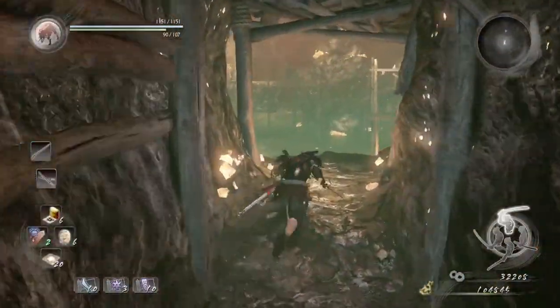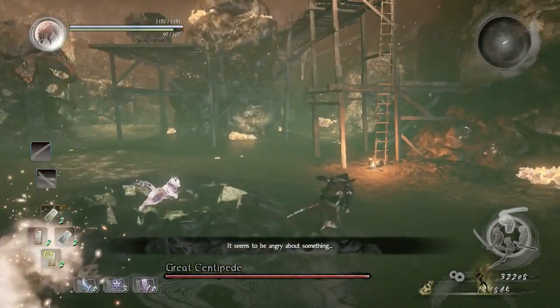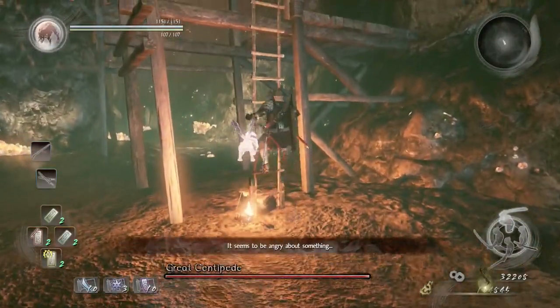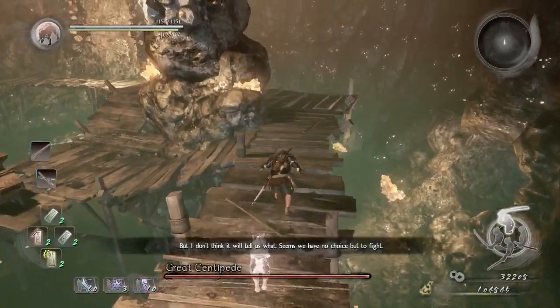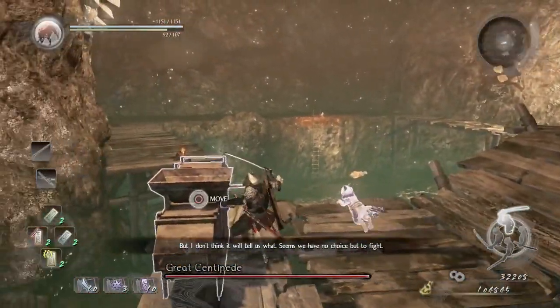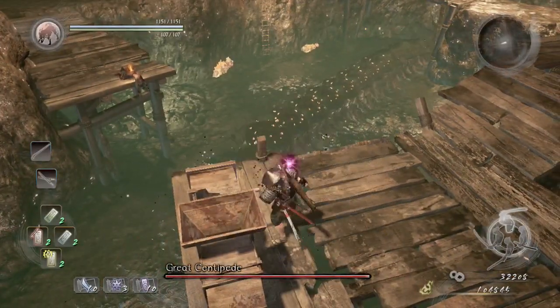Keep wave dashing all the way down here. Switch to dual sword, go to high stance. Jump down and then once the battle starts, immediately go to the right and climb up this ladder, because we're gonna be turning on the machine that will suck the poison fog in order for you to fight this giant centipede easily.